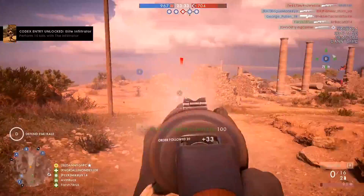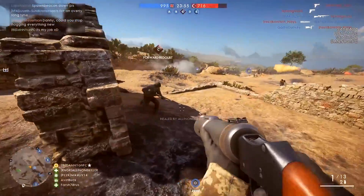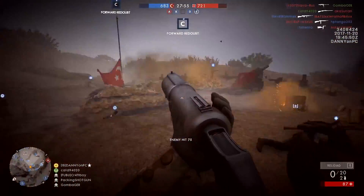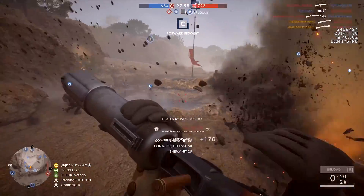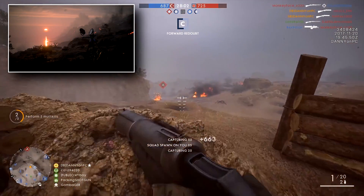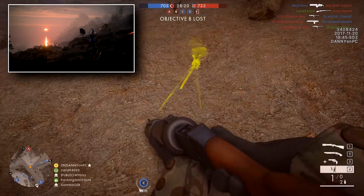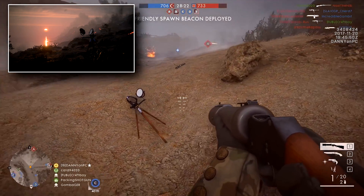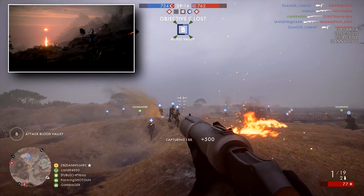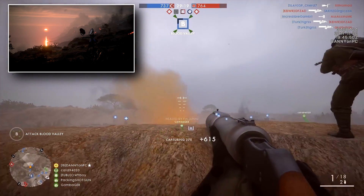A circle will appear on the minimap showing you the radius of the Artillery Strike, and any enemies in that location stand a chance of at least being hit for some serious damage or even being killed. The Spawn Beacon can be placed down anywhere on the map. At the moment I'm not sure if you can place down more than one, or if you have to go back and retrieve the beacon if you'd like to place it somewhere else.